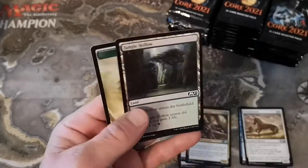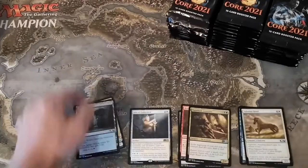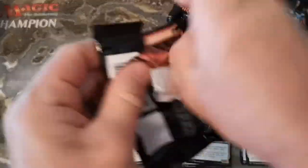That is a swing and a miss. No foil, just a Jungle Hollow. Kind of a swing and a miss on pack one. Now we can cruise through - maybe one more pack.